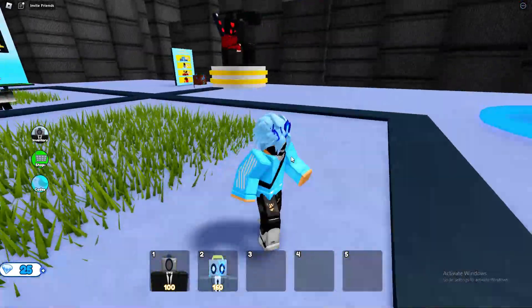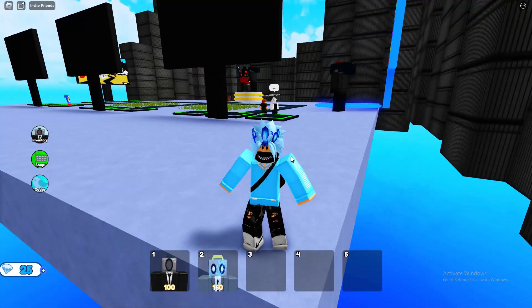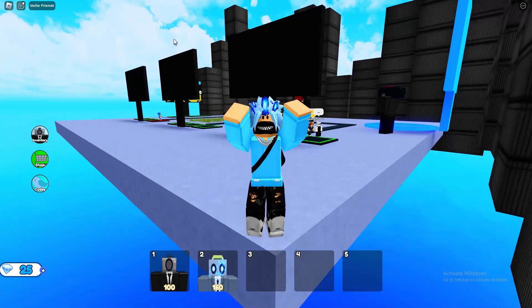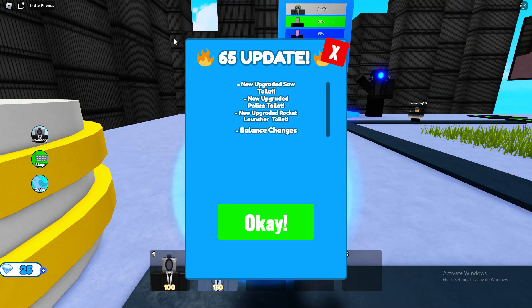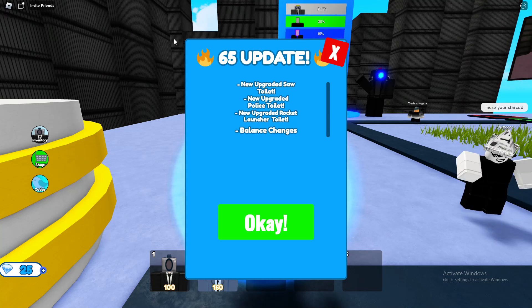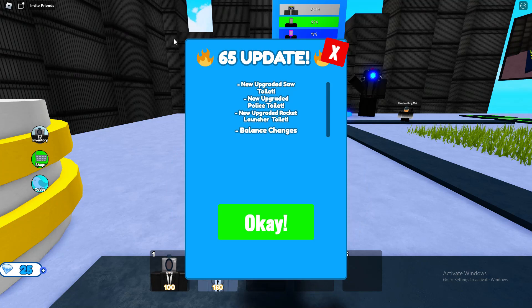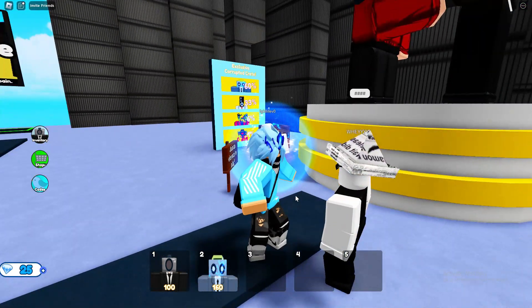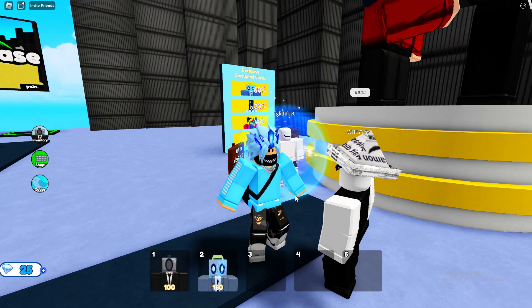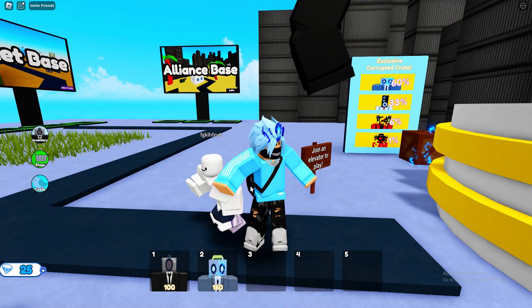This is going to be all of the current working codes in Bathroom Tower Defense X for the new update. In the new update, we've got a new upgraded saw toilet, an upgraded police toilet, a new upgraded rocket launcher toilet, and balance changes. To be honest, it's not a really big update — we don't have any new crates. We need to add new units.